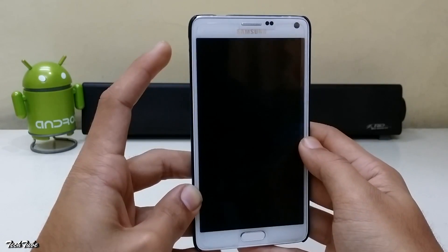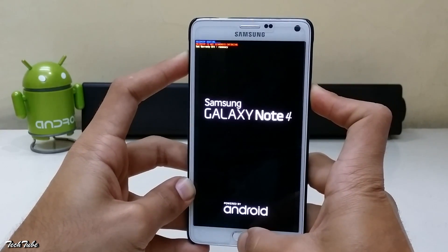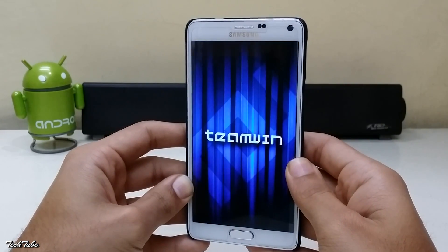Start by pressing the volume up, home, and power button all together. Wait for the Samsung Galaxy Note 4 logo and recovery booting to pop up, and then leave them to boot into recovery.